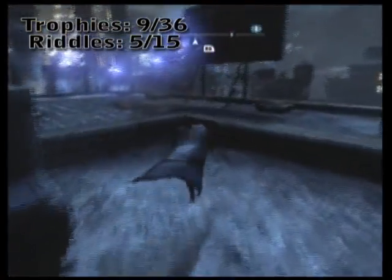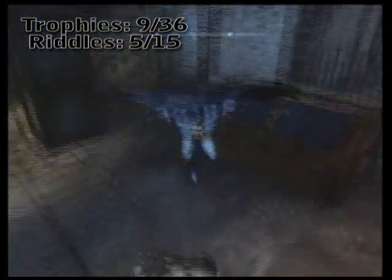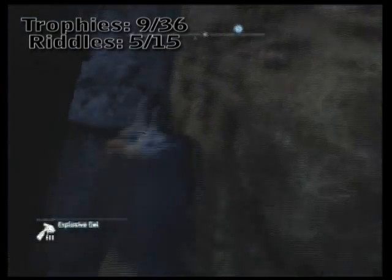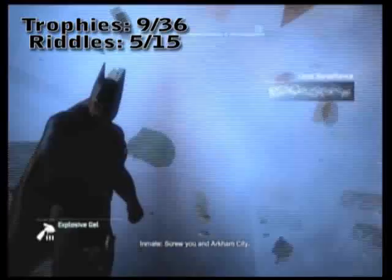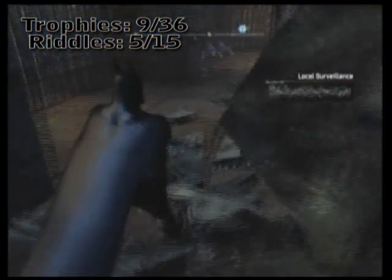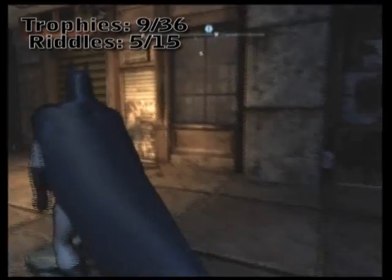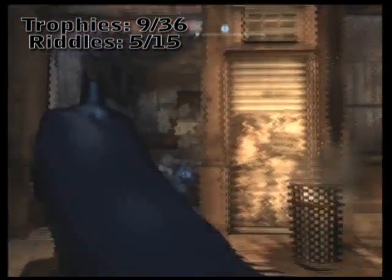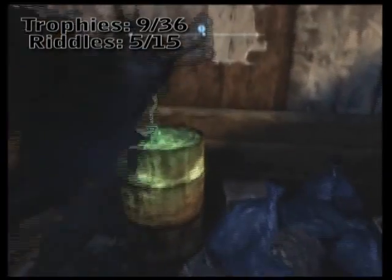Immediately after our last puzzle, go a little bit off from the building, leap down into the alleyway, turn around, and you're going to see a breakable wall. Just go ahead and blow it up. Inside you're going to see a small alcove, but more importantly a motorized door that needs to be opened up with your REC. Inside, sitting on top of a barrel that you can easily see from the outside alley, is a Riddler Trophy.